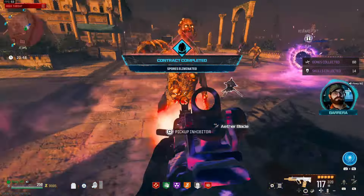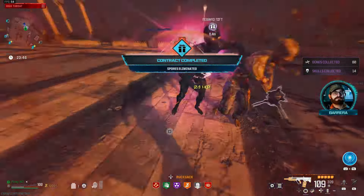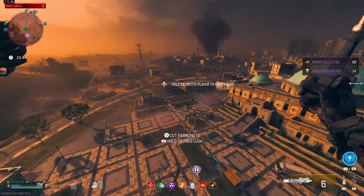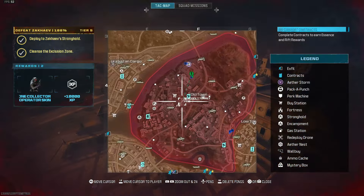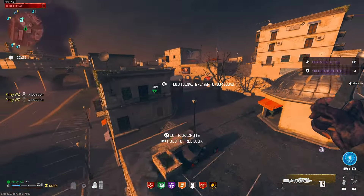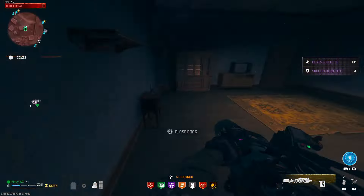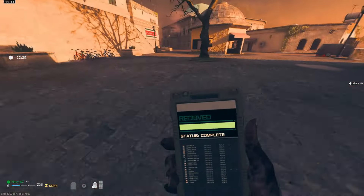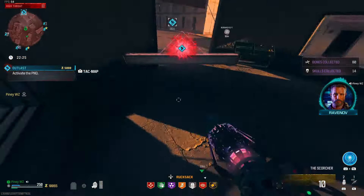Let's go ahead and do this other one. Okay, I got this one complete. I wanna make my way to at least 30,000 Essence and then be good. Let me do this other contract. Once I'm at 30,000, I'm gonna just dip and go straight into the Dark Aether, where I think we should be able to make another 30,000 — I know we can make even more.